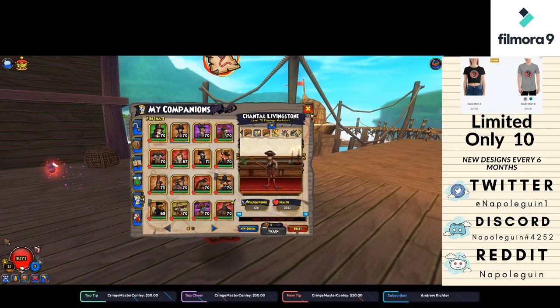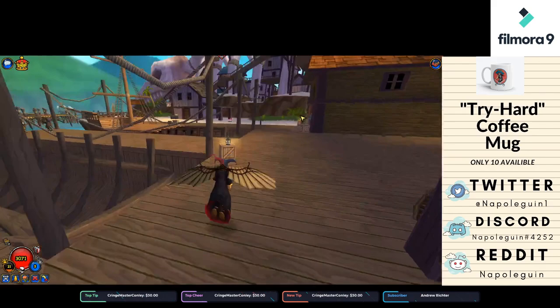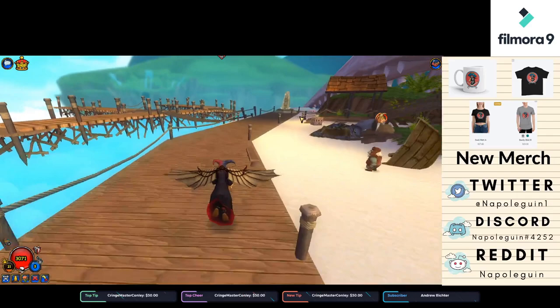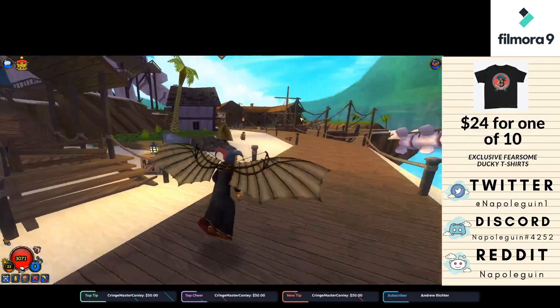I plan to cover either Emmett or Exeter in my next companion overview. A lot of you have been buying Exeter on all of your pirates, so I think he may be a little more applicable and you'd gain more from seeing a setup for him — or two or three, depending on the situations you use him in.